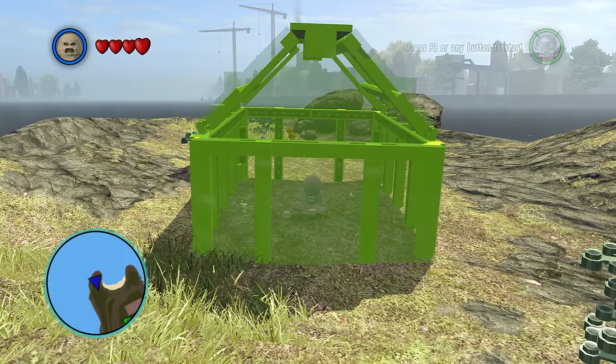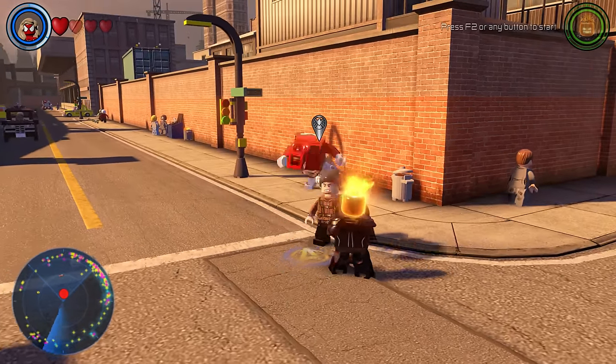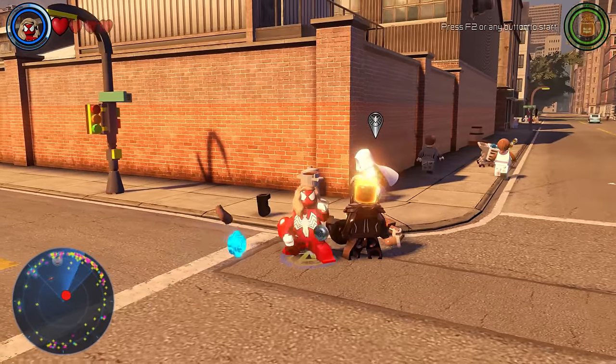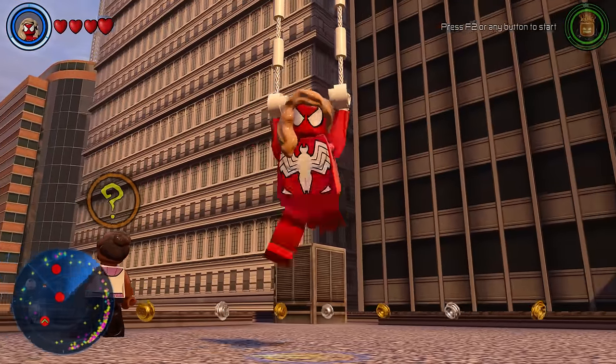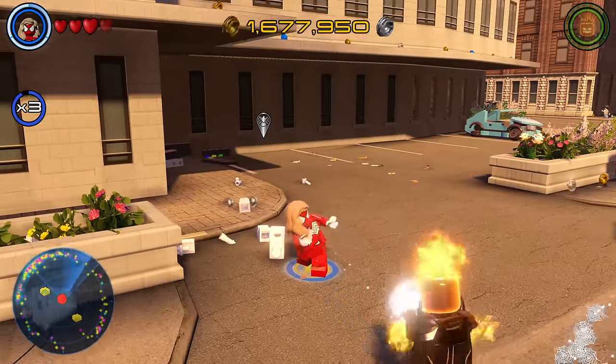At number 38, we have Spider-Girl, and I really do not like this design — it kind of just looks like a randomly generated custom character. Also, this isn't even Spider-Girl. This is the Ultimate Spider-Woman. I think the developers messed this up.